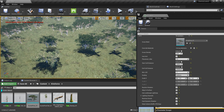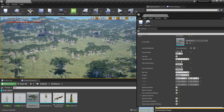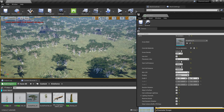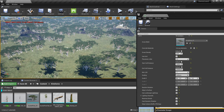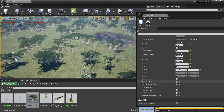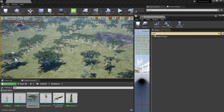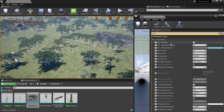You get the idea — you have three masks to play with and you can change a lot of things in your material and do crazy stuff. Right now it's just three masks but technically it's possible to add more. If you want more masks just tell me and I'll add them. I'm also going to add more features soon — you'll be able to use existing landscape layers as textures, and we have distance-based blending on this mask. See you soon with something cool — bye!